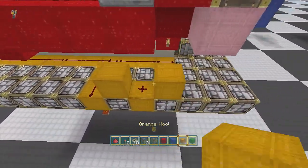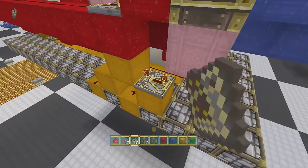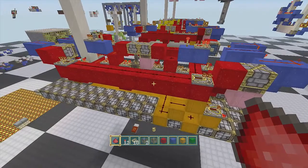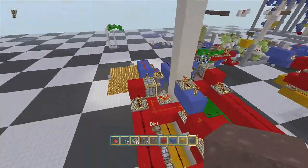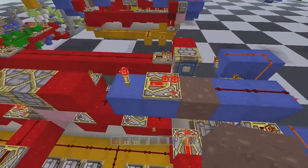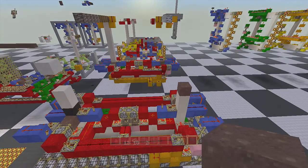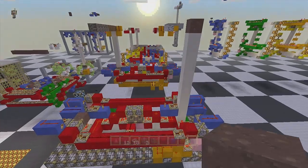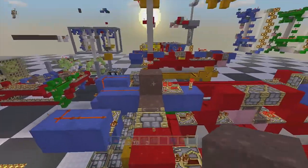Do the same thing for orange: repeater on four, torch, and a piece of dust — that's going to activate that. Now we can put in our dirt: this one goes here and this one goes here. Here's the test trial — everything should work just fine and dandy.